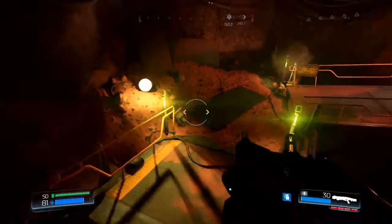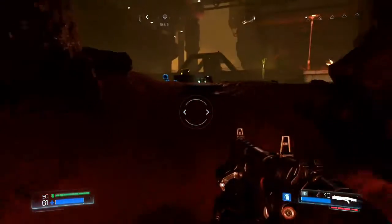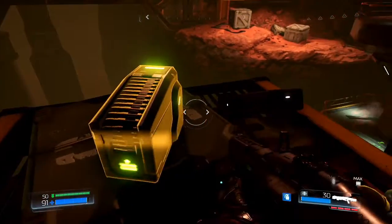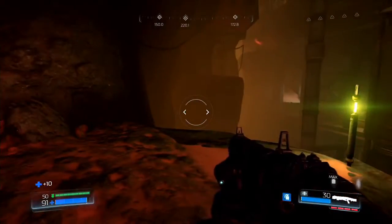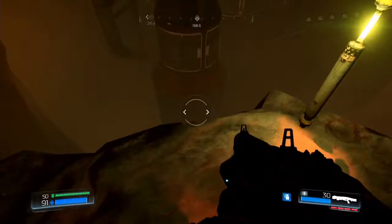Can I jump over here without dying? Yes I can. What's up here? Plasma cells, health. There's a green light — can I jump down? No, let's not jump down.